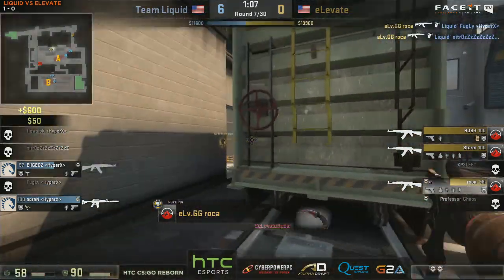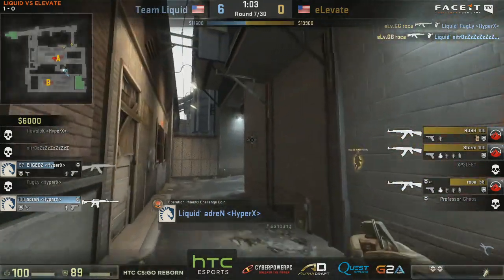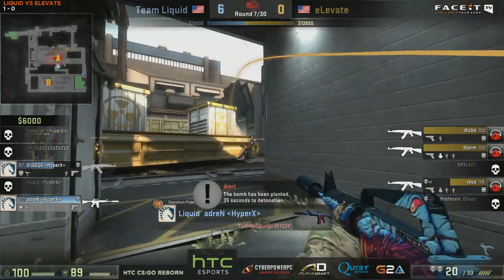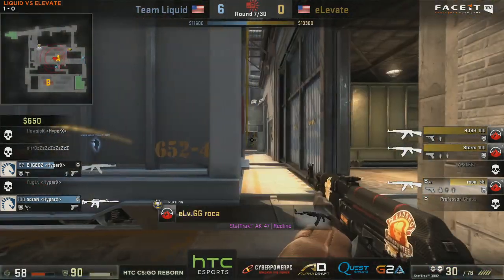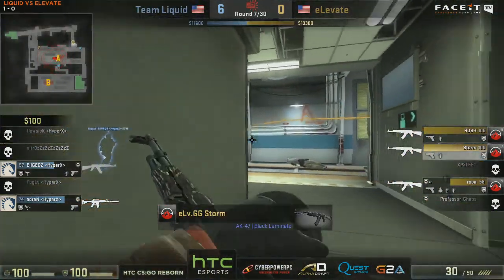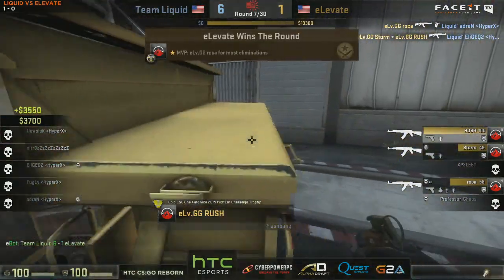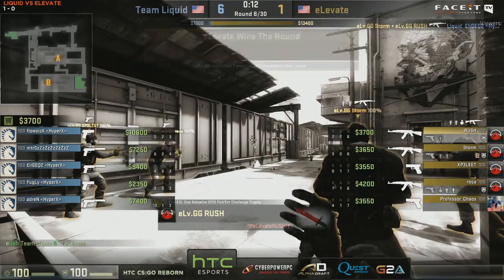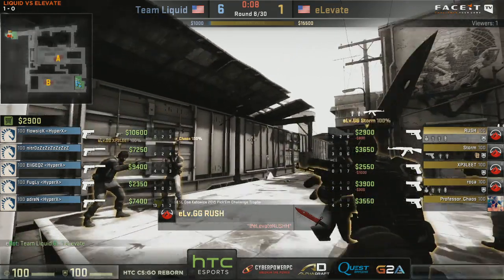A great double there from Roka, showing why he's got the best stats on his team. He's going to be putting his team in an advantage. The bomb is down now - Elevate looking to take this one, and Nitro is not alive so there's hope. But Elige and Adren are surely two players to be feared as well. A very good round, especially where Roka picked up three. That double he made was pretty sick because that's supposed to be a trade - Nitro can get frags, but so can Roka. Very nice play.